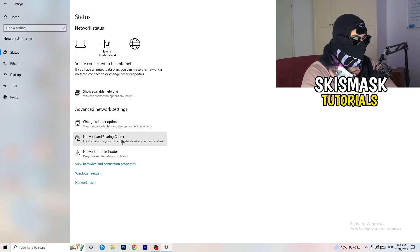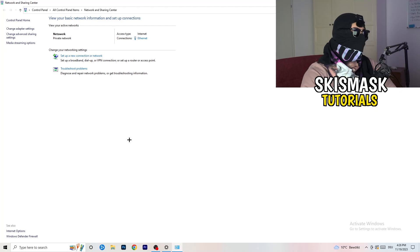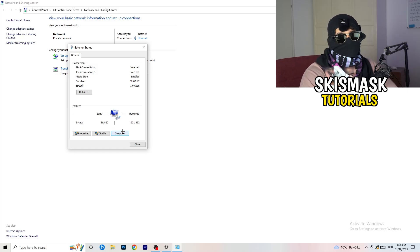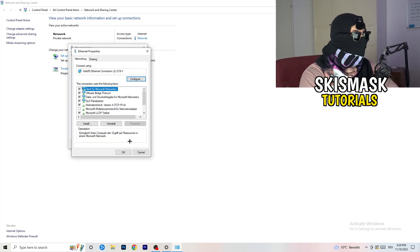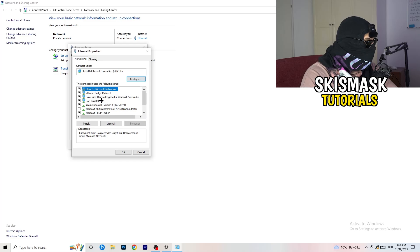Now go to 'Network and Sharing Center'. From there you can also click 'Troubleshoot problems' to use Windows to find any related issues. Next, click on the blue link showing your connection — ethernet or Wi-Fi — and this window will pop up. You can click 'Diagnose' to diagnose the connection. If nothing is wrong, go to 'Properties' — again, you need administrator mode on for this.